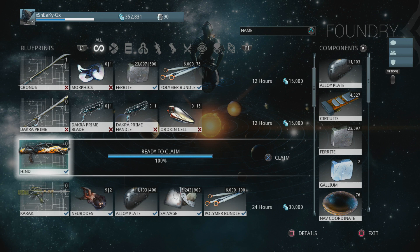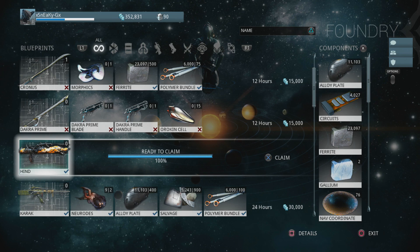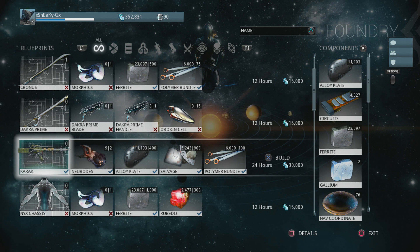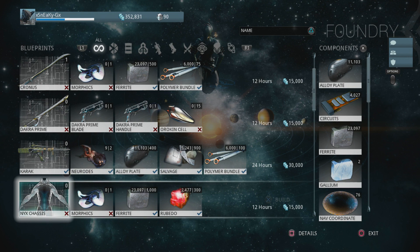I've also built a brand new assault rifle called the Hind. It's semi-automatic, so it's a little different than the Braton I currently have, but it should be a lot stronger. I also bought the blueprint for the Carrick, which is fully automatic, so I may end up building that one and replacing the Braton, because it's definitely a lot stronger.